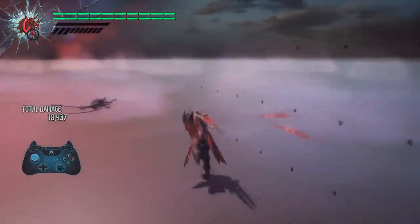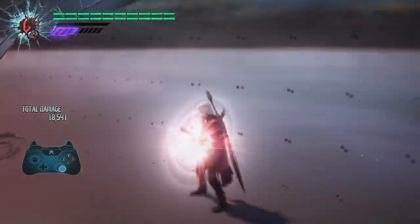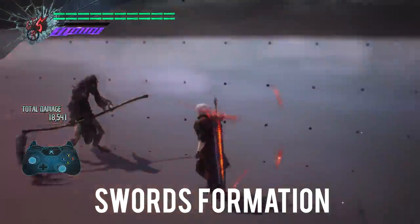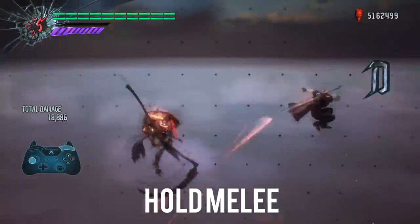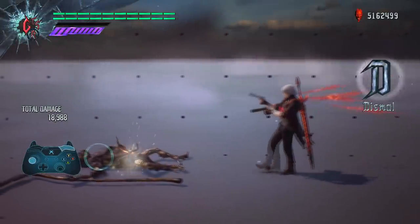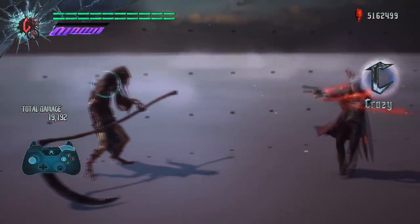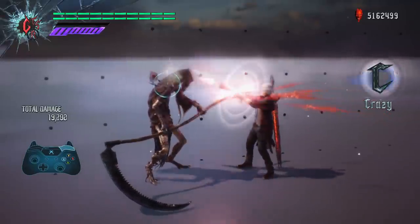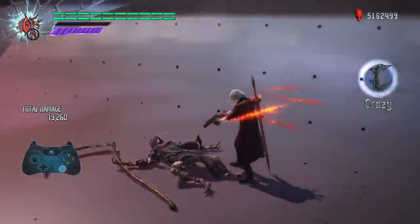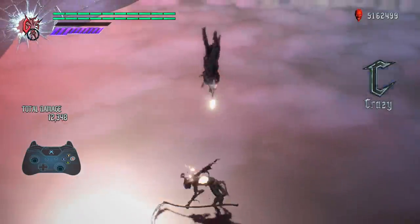There is one more thing to cover: the Swords Formation move, employed by pressing and holding the melee button. If done correctly, Dante will summon the four swords outside of Devil Trigger, giving you access to all those passive Devil Trigger moves whilst not actually being in Devil Trigger. Do be warned though — this costs two Devil Trigger runes, so if you don't have enough you won't be able to use this move.